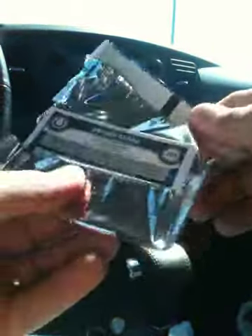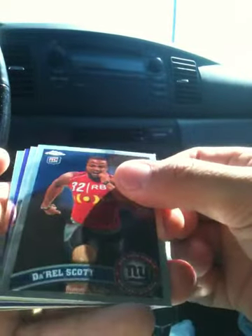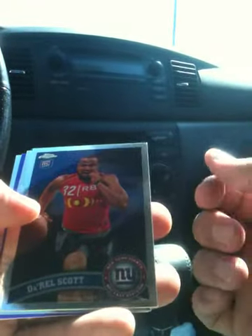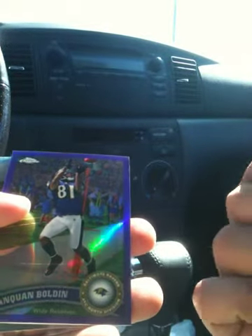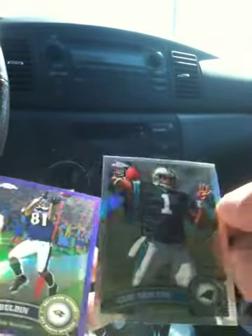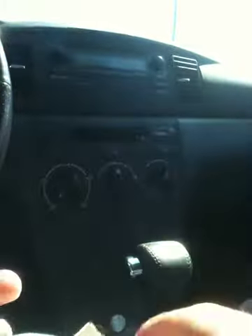Pack seven. Dallas Clark. Got a purple and a regular refractor in this pack. Darrell Scott. Cam Newton Refractor — gotta like that. Anquan Bolden Purple. If you can tell that is a refractor. Love it.